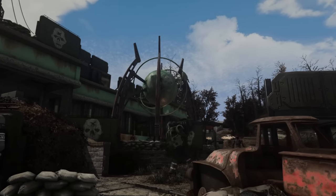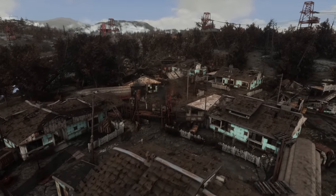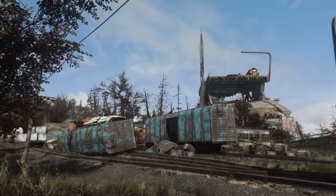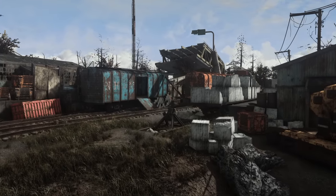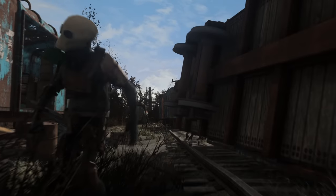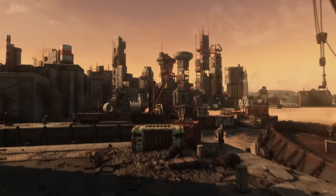There are a bunch of locations that have received these upgrades, like the Gunners Headquarters which now actually looks formidable and difficult to infiltrate. But my personal favourite is West Everett Estates, a settlement overrun and ruled by Super Mutants — there are just so many cool details and fun uses of gore and Super Mutant adornments to really get across what an entire settlement run by Super Mutants would actually look like. This mod also includes some new missed locations to explore, such as a shipping dock located out on the water on the coast, and overall RIN's Fallout 4 brings a much appreciated facelift to the entire Commonwealth and its inhabitants.